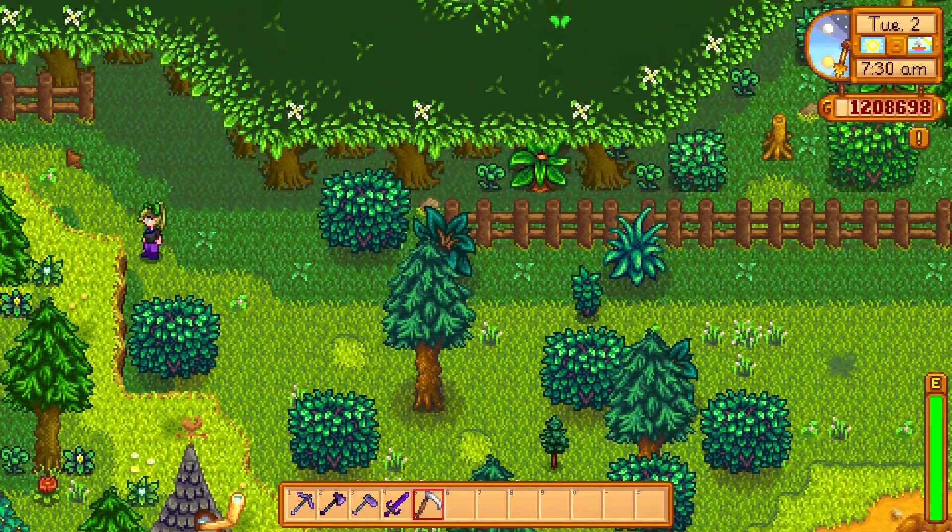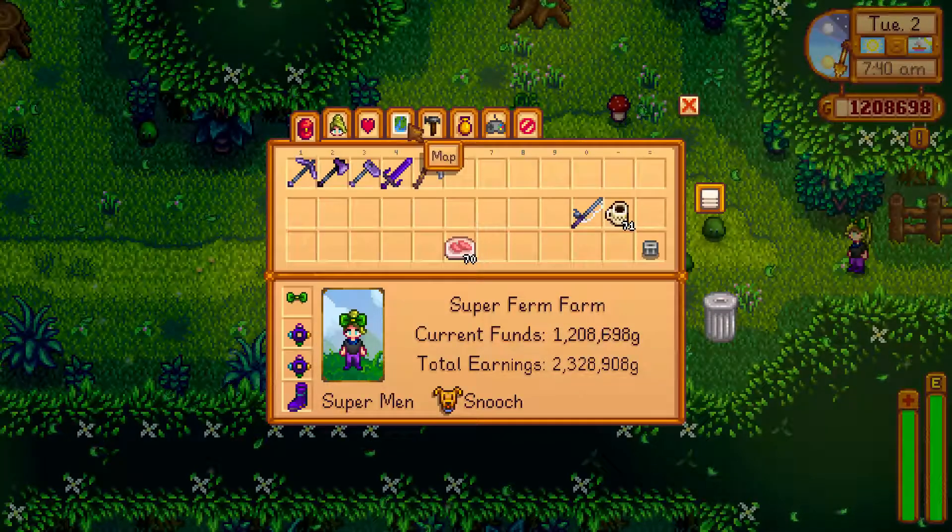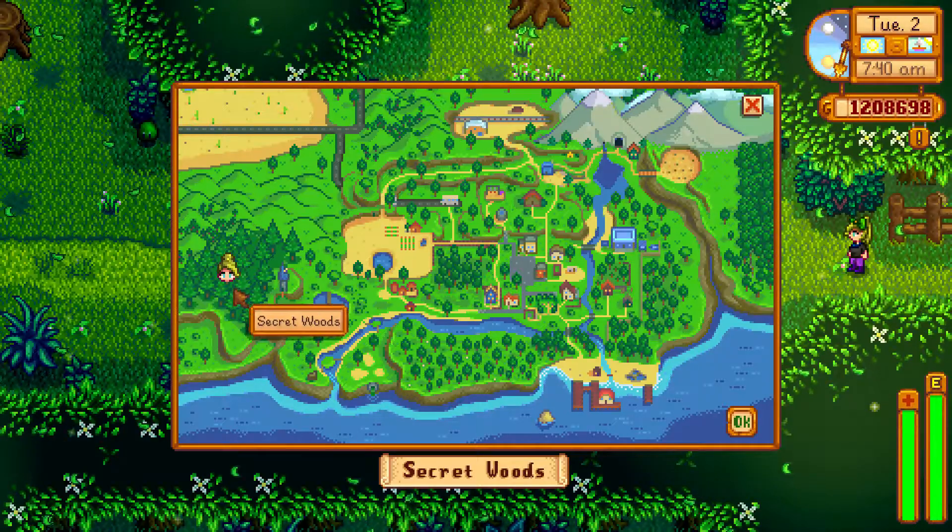You need to upgrade the axe to break a tree. And then you go to Tilly Doosie here. It's a secret woods, secret.